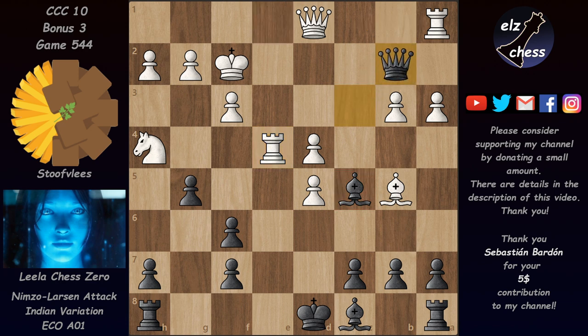Leela played a check and after Kg1, Bb6. Stockfish evaluates this position at minus 0.2, but Leela says it's almost winning for Black — minus 1.6. Leela was actually expecting a forced draw by perpetual here, because White can't save the knight and has to go for a draw.